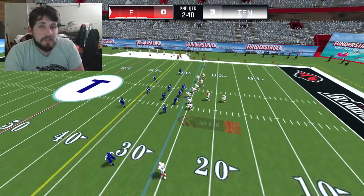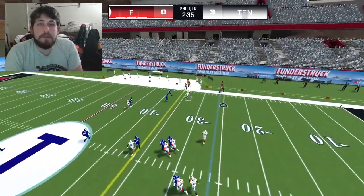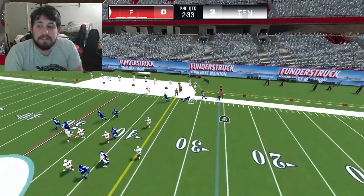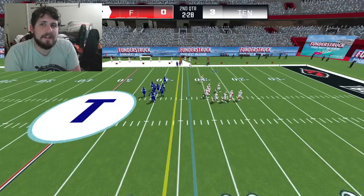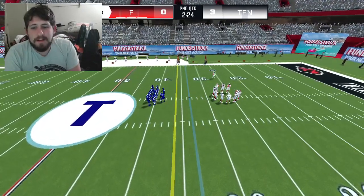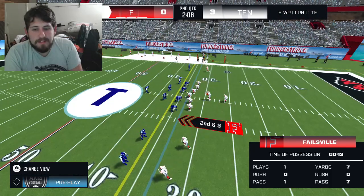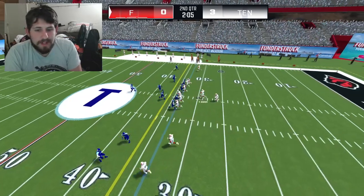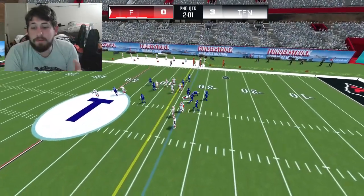Number seven: adjusted the effectiveness of the speed burst. I haven't felt anything different yet, but I've only played one game since the update — it'll take more time to really get a feel for what that means. Number eight: fixed the bug where the colliders on the uprights and the field goal nets were not properly colliding with the ball.